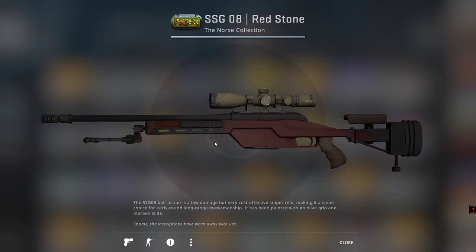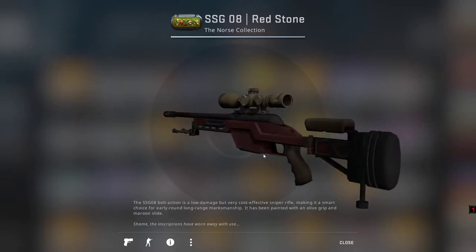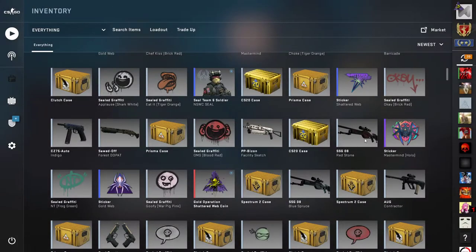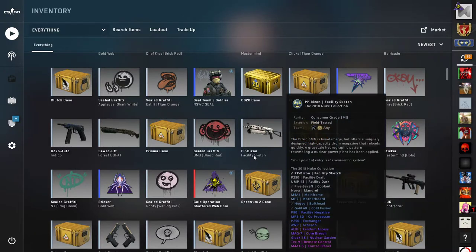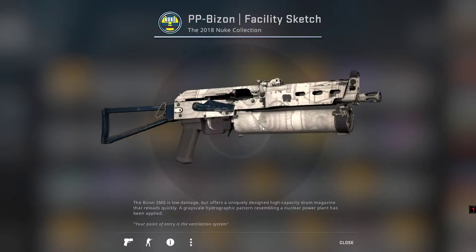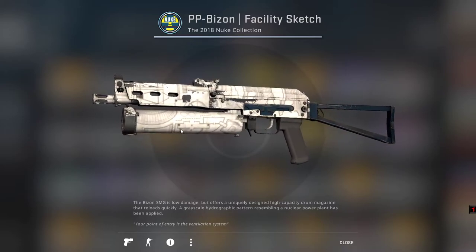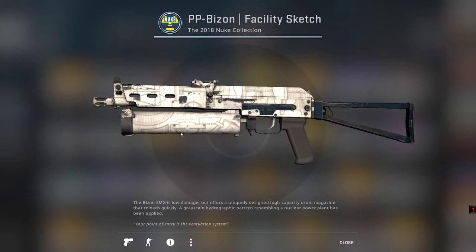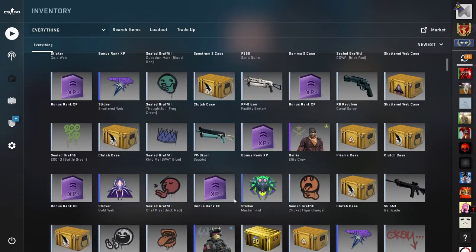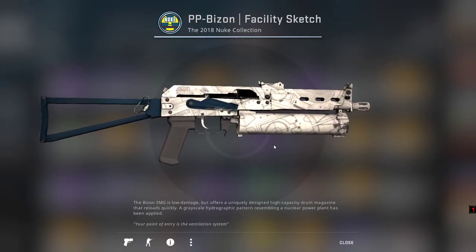I got an SSG skin, which isn't really cool, but better than nothing — or if you want to change old skins it's good. There's also another CS:GO case, and this PP-Bizon — the Facility Sketch — I think it's really cool. I received a new condition one, and this one looks a little bit better than the previous one.